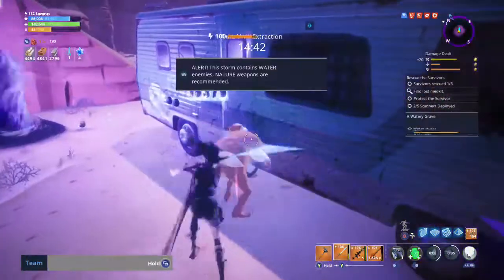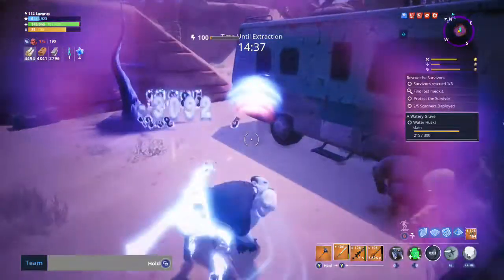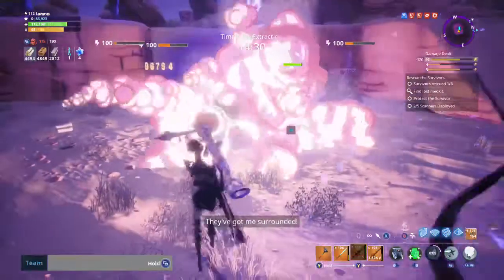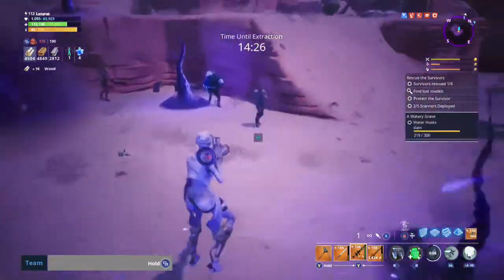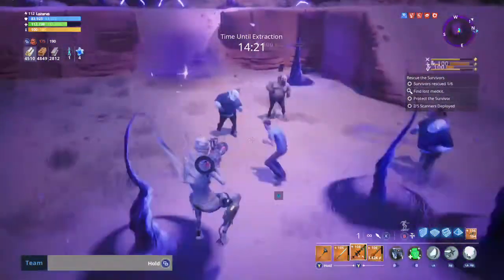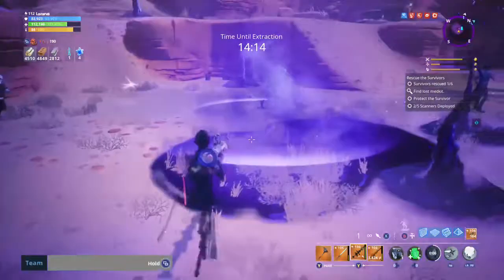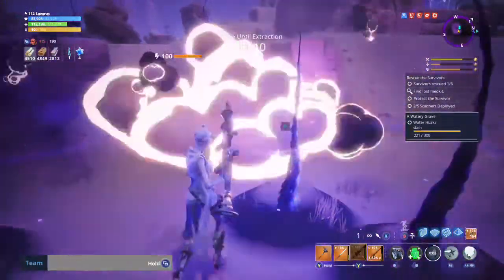If you're really under-leveled for these missions — let's say you're at level 82 in a 100 zone — using a rocket launcher for these survivors is absolutely recommended. That's how I got through most of mine. All you want to do is anytime they come close to the survivor, just blast them back. If you're at 82 in the 100 zone you probably have enough obsidian from expeditions or whatever, and you can just blast them back every time. It's not an issue.